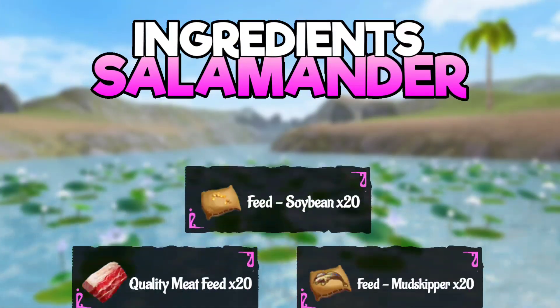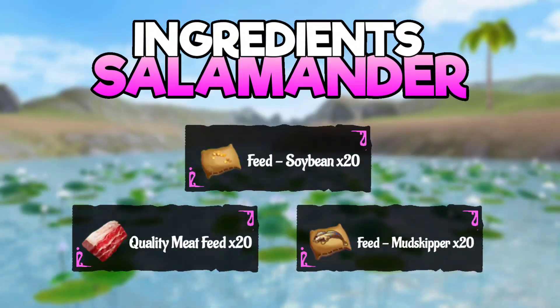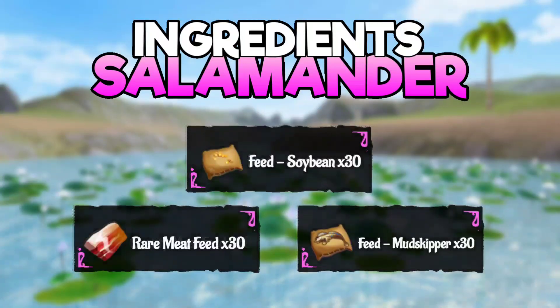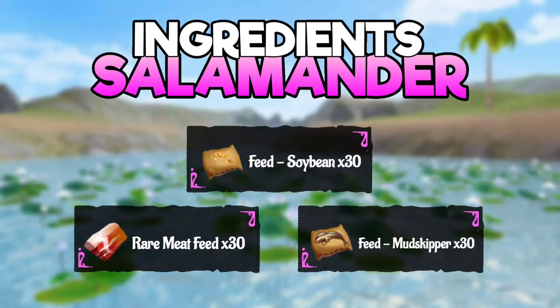In order to save Naughty Salamander, you will need soybean feed, mudskipper feed, and quality meat feed. For the Big Naughty Salamander, you will need soybean feed, mudskipper feed, and rare meat feed.